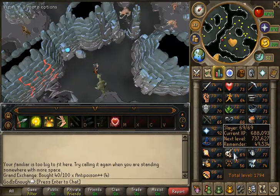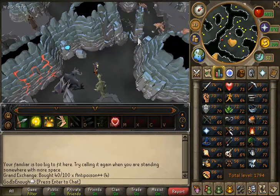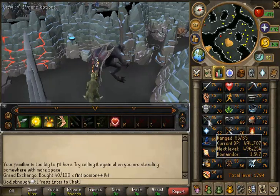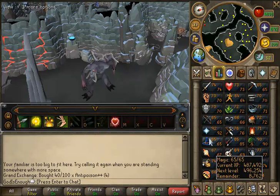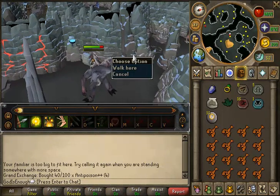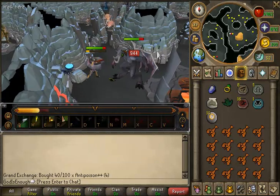I have been trying to progress towards 70 Slayer because I am aiming for 70-plus in all stats. I might not actually stop there because I also have to get 70 Ranged and 70 Magic. I'll be getting a range level any second. But anyway, my task is black demons.